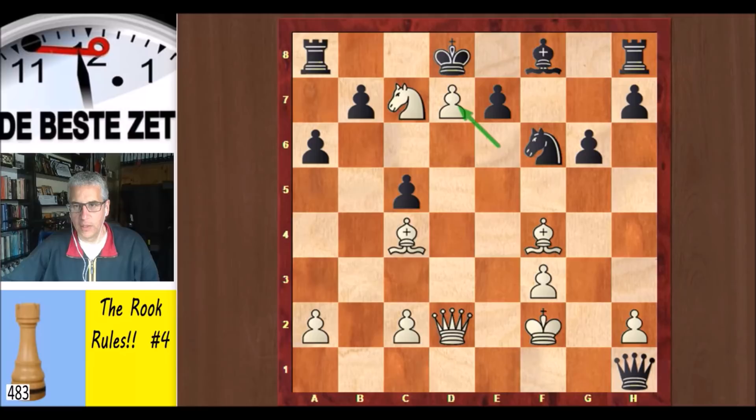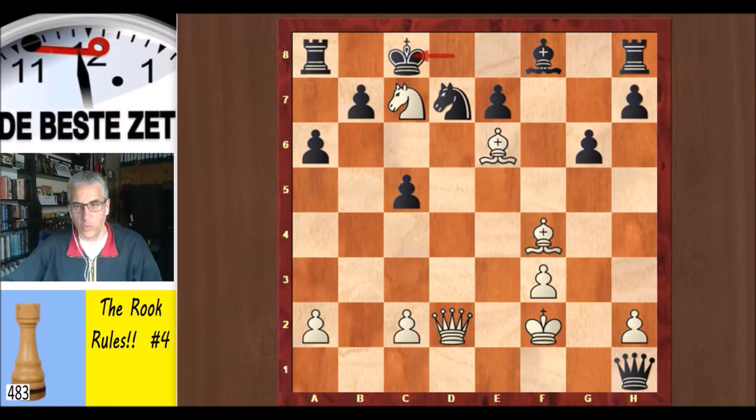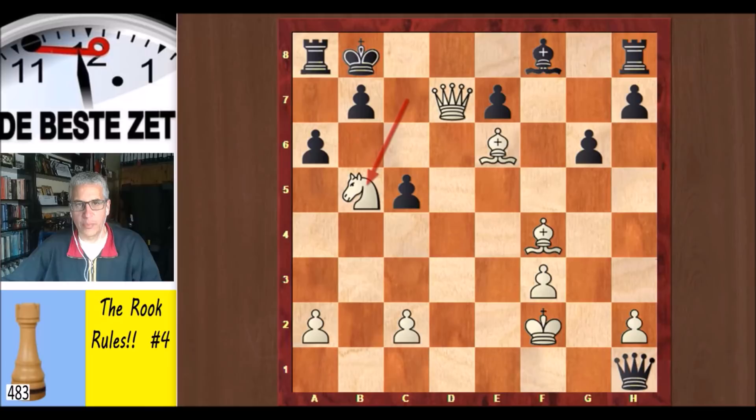Quite incredible. Why did he resign? The threat is knight e6 checkmate — a beautiful checkmate. So you have to do something against that. Knight takes d7 seems to make sense; that gives the black king a flight square. But then bishop e6, and the threat is queen takes d7 checkmate. So king c8, queen takes d7 check anyway, king b8 — and can you see the mate in one? The knight goes back to where he came from: knight b5 is checkmate, discovered check by the bishop, and the knight takes the a7 square away. Just look at black's pieces — the queen far away on h1, both rooks still in their initial position, as is this bishop, and the king checkmated on b8. Wonderful.